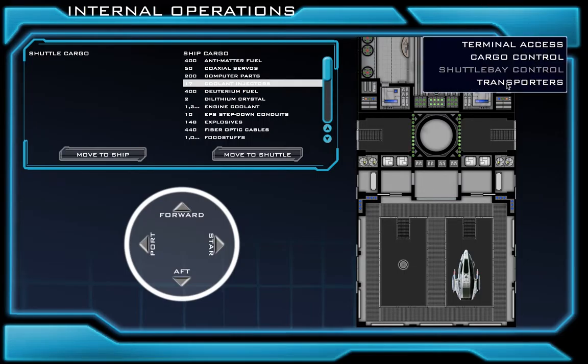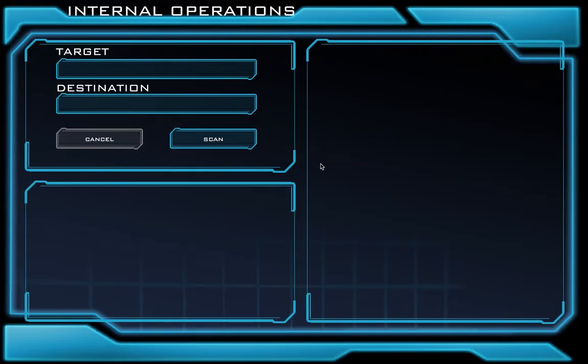Otherwise, move up here and click on your last screen, which says Transporters. Transporters are machines that break items apart — or even living beings — down to their atoms, and then send those atoms through a transmission wave to another transporter. This allows these items to almost teleport in between places. All we have to do to use this fancy system is type in what we want to transport. It's important to know that we must be within transporter range to actually use our ship's transporters. Typically, our ship has to be extremely close, so we can't transport things from very far away.